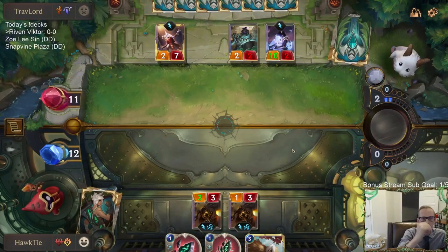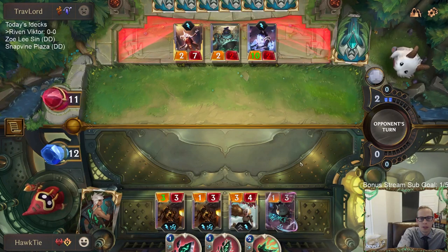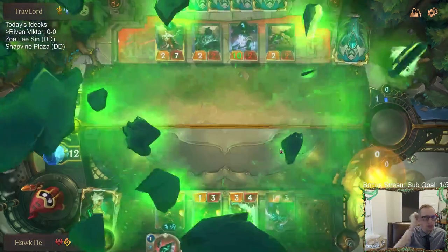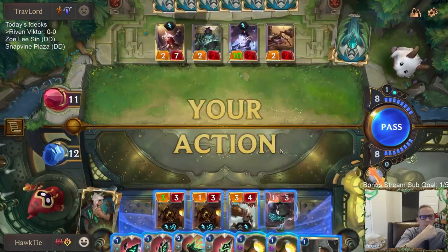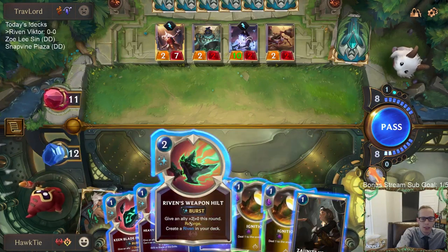Good — no Pale Cascade. I didn't lead with Culling Strike because of Bastion, right? I wanted to bait a Bastion out of their hand and make it so only Pale Cascade stopped me. But they have that thing. This Armed Gearhead could be a 2-1 currently, but now I'm not playing the sword if I play Armed Gearhead.